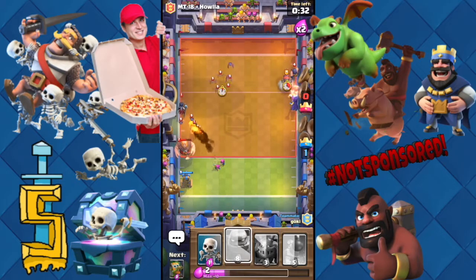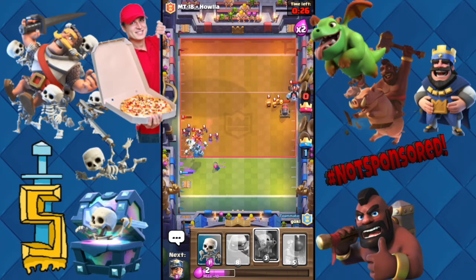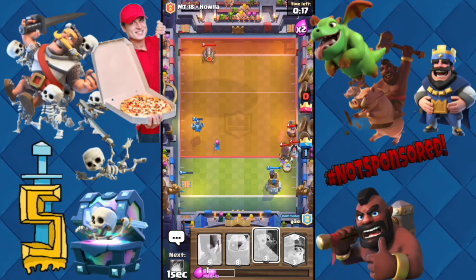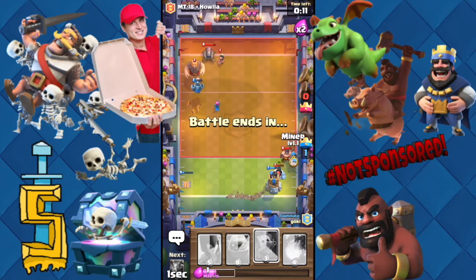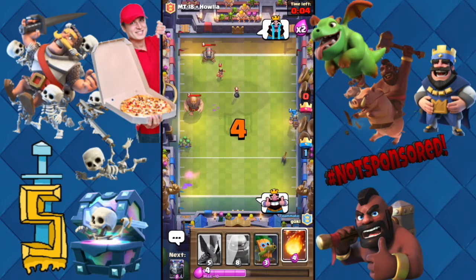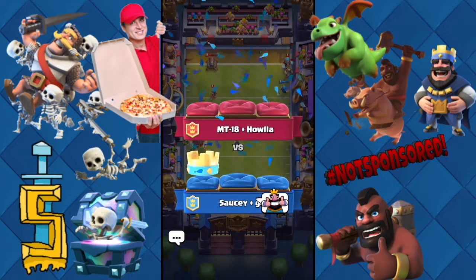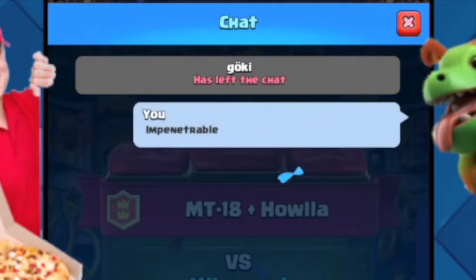We're winning, we can just go for the next 30 seconds and we'll be okay. They're the ones who should be worried. I don't know what's coming over here but I don't like it one bit. We won! Throw a fireball - landed on that princess though. That's one win for Saucy's place and Goki, whoever that is. Stay impenetrable.